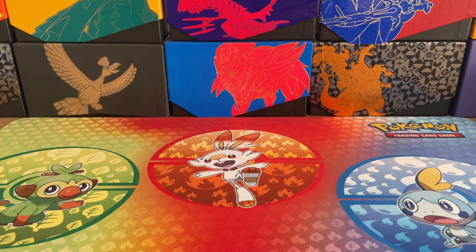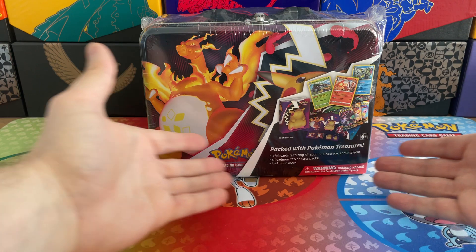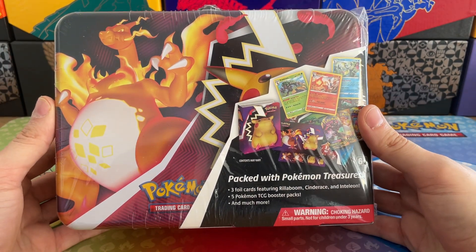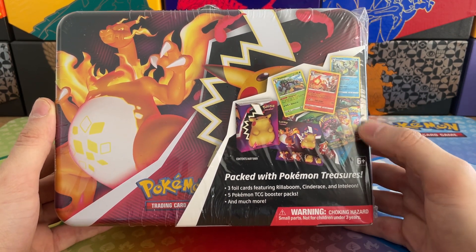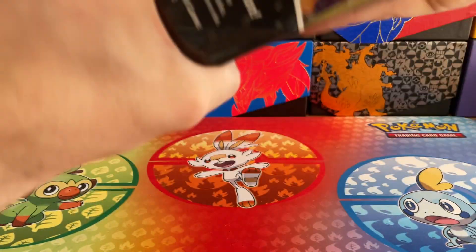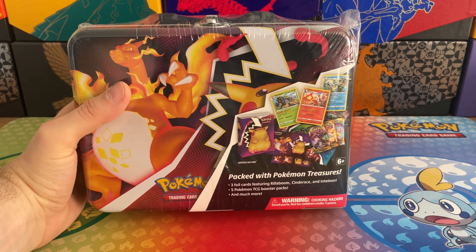As a huge thank you for reaching 250 subscribers on here at the Forbidden Gym, I will be giving away a beautiful collection tin packed with Pokemon treasures. In this tin you will be getting three fantastic promotional cards of Rillaboom, Cinderace and Inteleon, along with some fantastic booster packs from Darkness Ablaze. You've even got Cosmic Eclipse in there, and potentially another Sun and Moon base set. So you get five TCG packs, three promo cards, and the tin itself, plus some other nice little goodies.